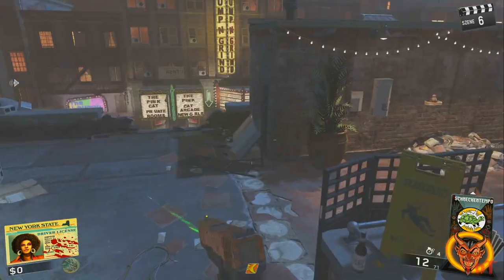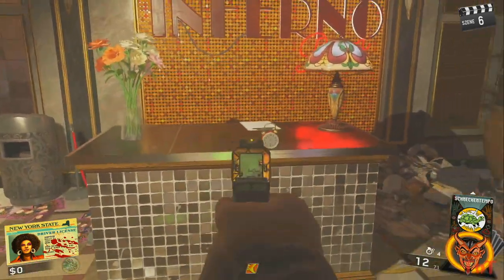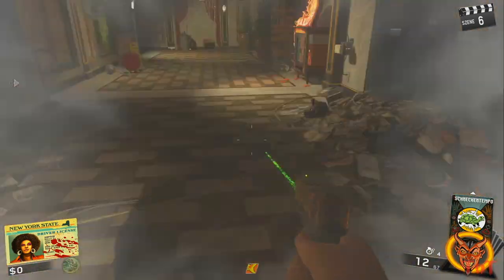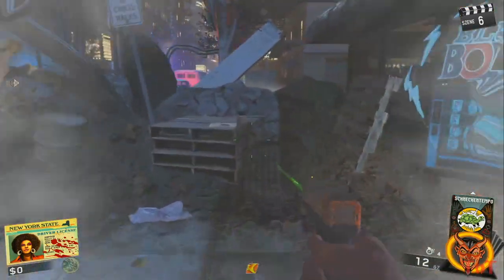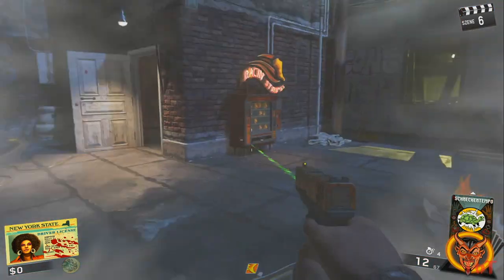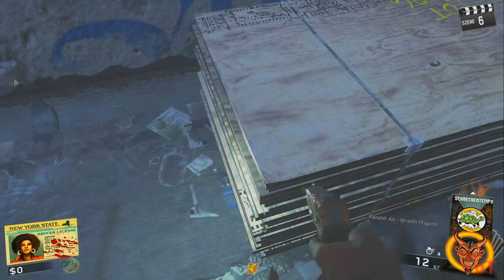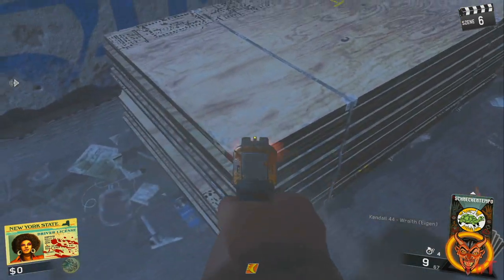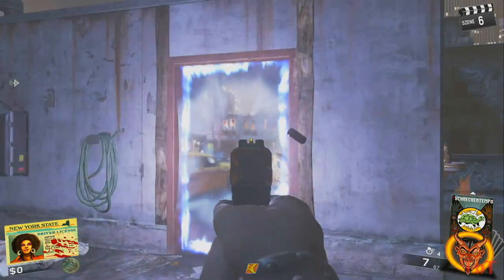Der zweite Wecker steht unten in der Disco. Aktiviert den Wecker und rennt links neben das Portal von Pack-a-Punch. Auf der Holzpalette den Gegenstand müsst ihr messern, rennt anschließend direkt weiter durch das Portal und dreht euch nach links. Dort auf der Palette liegt Gegenstand Nummer 2. Habt ihr es geschafft, bekommt ihr einen Quittierungston. Wenn nicht, versucht es einfach in der nächsten Runde noch einmal.